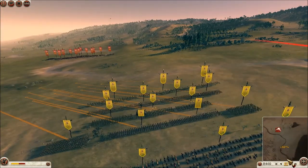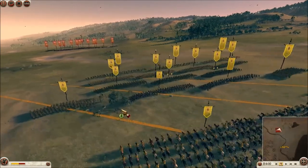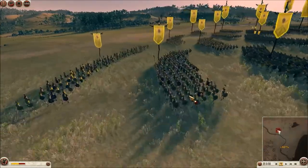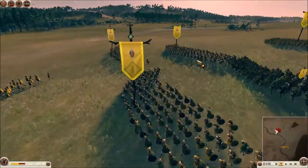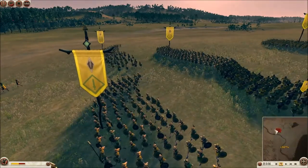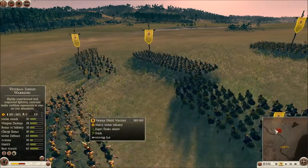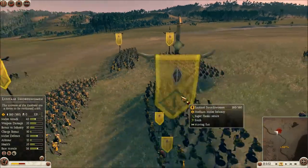We've got the two Iberian factions. This battle happens fairly quickly so I'm going to go to slow motion. My force is the Lusitani. My front line is these solid veteran shield warriors — they have pretty good stats across the board with the exception of armor, and their health isn't amazing either, but for a mid-cost sword unit it's about average.